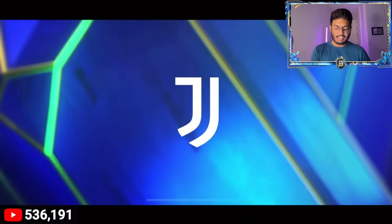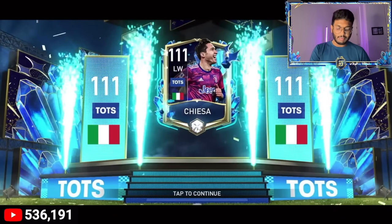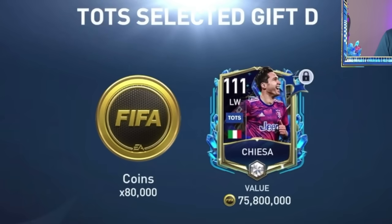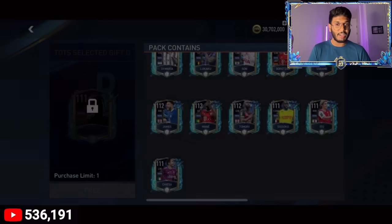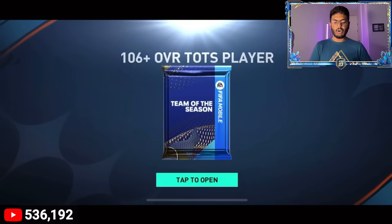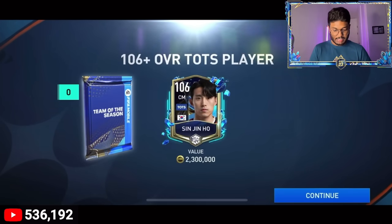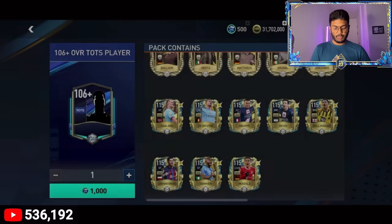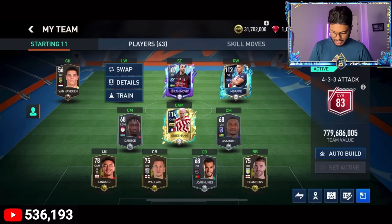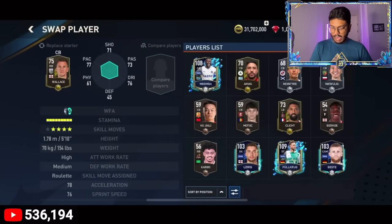I'm seeing Italy flag - it's Kiesza, guys! I was actually expecting something like De Maria or a 112 rated player, but it's a 111 rated Kiesza. He's going for around 75 million coins. We've got 1500 coupons so let's open one more - just 1 million coins and a 106 rated Sinjin Ho. We are at 31.7 million coins.